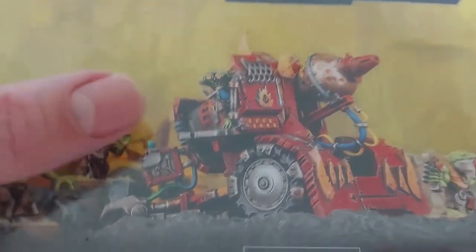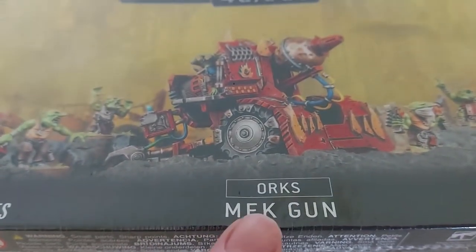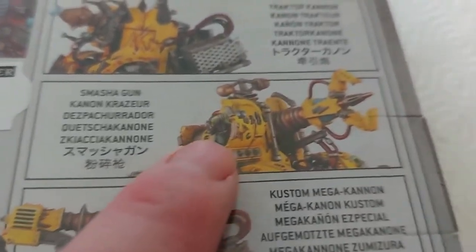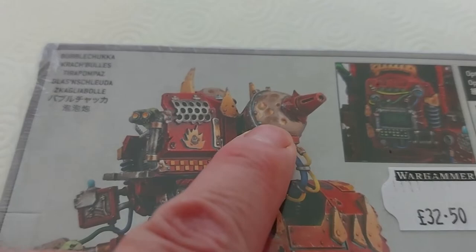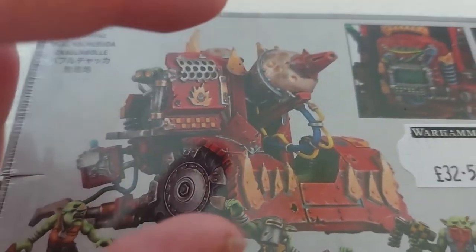I wasn't planning on making one of these — it's certainly not part of my Armies on Parade build — but I've got a few days spare and I fancy doing something a bit orky. I've gone out and got a Grot Mech Gun. You get four options: the Custom Mega Cannon, the Smasher Gun, the Grabber Arm, and the one I like — the Bubble Chucker. I don't like the color scheme on the ball, but this is what I'm going with.